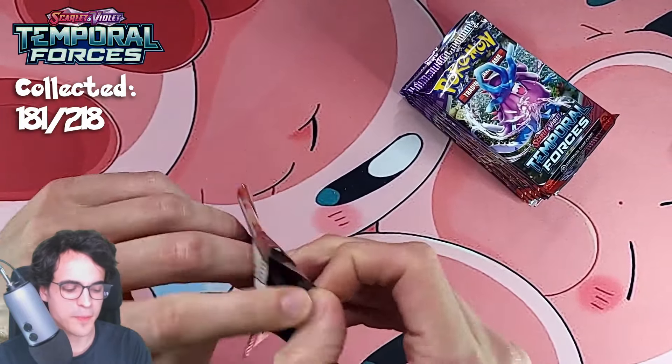Second half booster box results: Iron Leaves EX, Incineroar EX, Cramorant EX, a Master Ball A-Spec, a Relicanth illustration, the Iron Crown EX Full Art, and the Iron Boulder EX Full Art. Final half booster box from Temporal Forces — probably actually the final Temporal Forces half booster box I'll ever open, because after this I've got complete booster boxes.